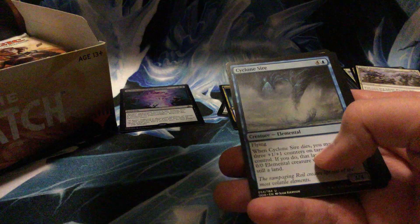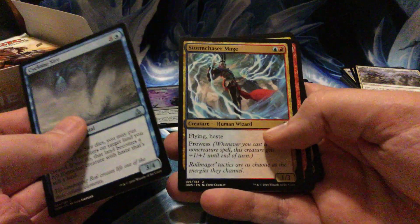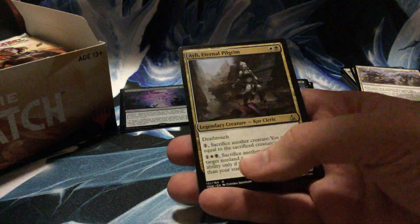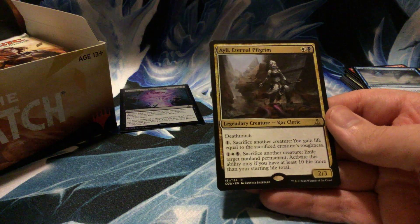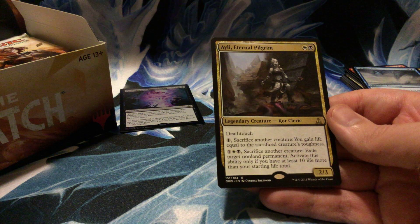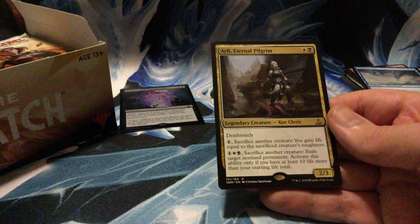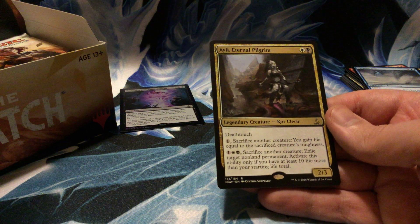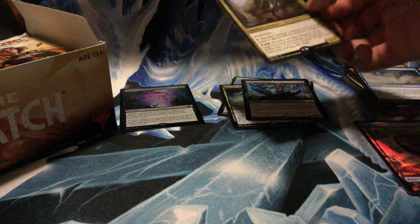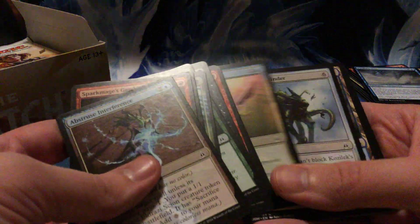Negate was reprinted — ha! Cyclone Sire, Stormchaser Mage, Devouring Flames, and Ayli — two mana for a 2/3 with deathtouch. Pay one, sacrifice another creature, you gain life equal to their toughness. And Ayli is white and black: sacrifice another creature, exile target nonland permanent — activate this ability only if you have at least ten life more than your starting total. The first ability can most likely get you out of a tough spot.